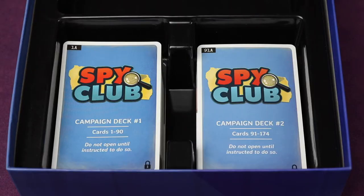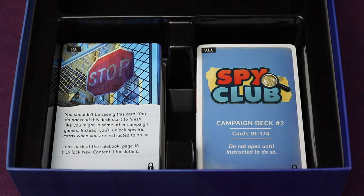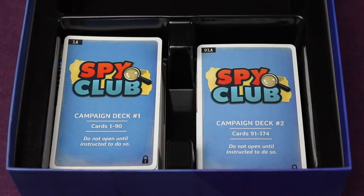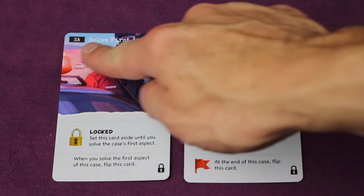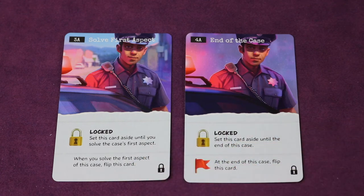As mentioned in the intro, this game is meant to be played as a campaign, but you can play it as a standalone game and still set it up the same way. There are two campaign decks in the box — leave these in order so they don't spill. Go to campaign deck one; the top card warns you not to look unless told to. Cards are numbered — take cards three and four and place them out by the board. There are A and B sides: A is the front, B is the back, and these tell you when to flip them at certain points throughout the game.